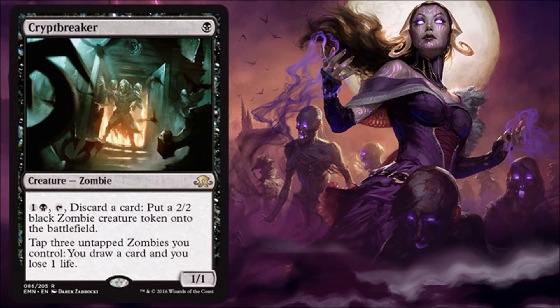Cryptbreaker — this is a good zombie. Only costs one and it's a 1/1. Pay two, discard a card, and you get a token. You also have the ability to tap zombies to draw cards. That's kind of awesome. This was the card that got me from 'hey, this zombie deck seems cool' to 'wow, this zombie deck actually seems playable in standard.' I think this will see standard play. This is going to be very good in limited if you're on the zombie plan, or you just need a discard outlet. I also think this is going to see some play in Commander — there are going to be some crazy commander zombie decks.